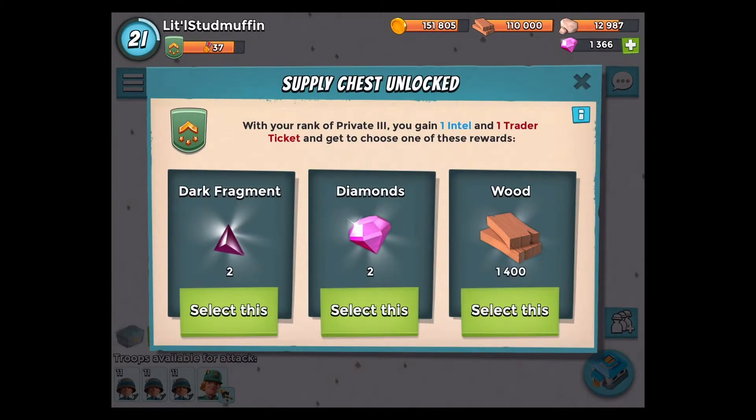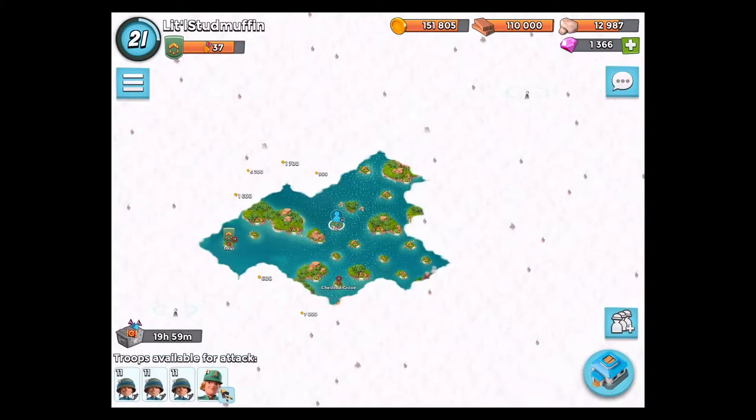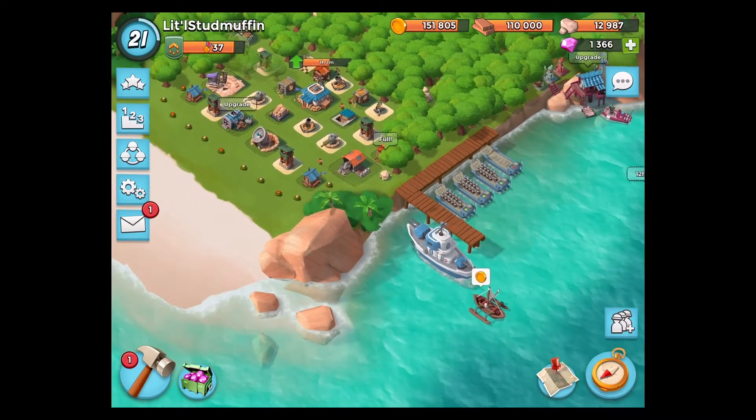Let's claim — I don't need wood. Dark fragments — let's get the dark fragments. I have enough diamonds. We'll train up some more troops.